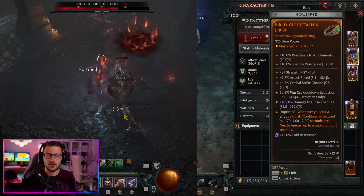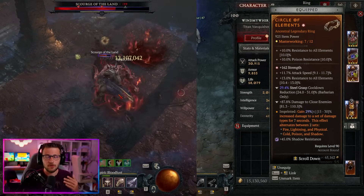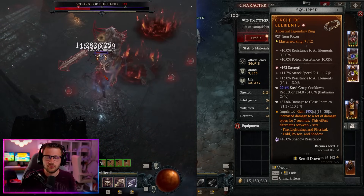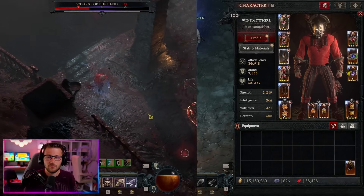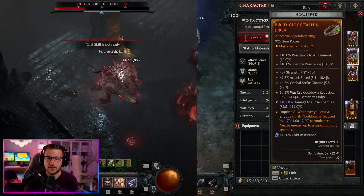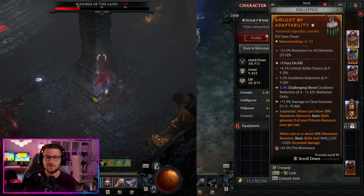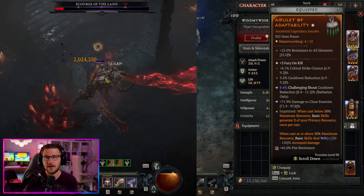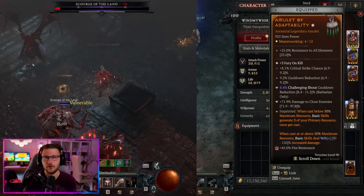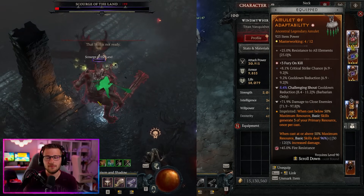On the first ring take Resistance to All Elements as your third affix to max out resistances with the current setup. Temper Steel Grasp cooldown reduction on ring one — about 30% CDR — and Damage to Close Enemies. On ring two: Damage to Close Enemies and War Cry cooldown reduction. For the amulet: Crit Strike Chance, Cooldown Reduction, and Attack Speed, with Attack Speed ideally as a greater affix masterworked to max. Also add Challenging Shout cooldown and Damage to Close Enemies on the amulet.